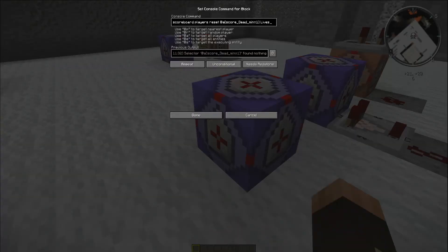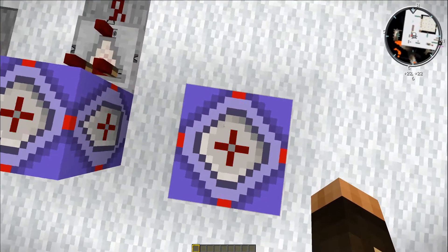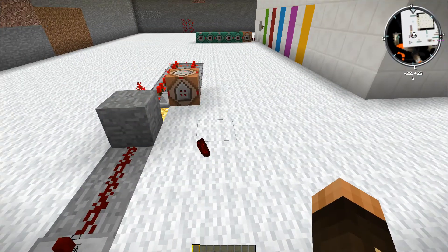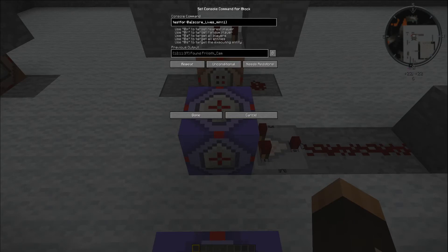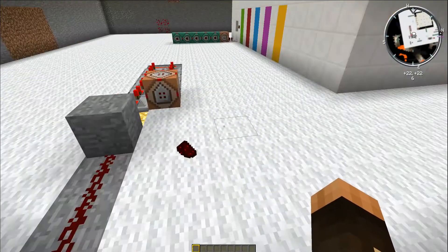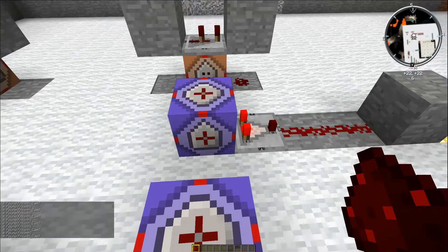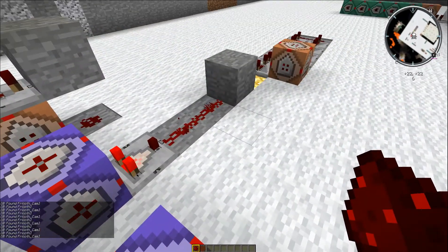This command block uses the dead objective we set up the other day. If a player dies, the dead objective increments by one, and if their dead score goes up to one, it resets their live score — so the player's live score reduces down to zero. So: this checks to see if a player has died; if a player has died, it resets their live score to zero; that command block tests to see how many players are left with a live score of one; and if you've died you've got a live score of zero. These both need to be always active, otherwise they won't continually check. I'm also currently testing whether I can get the command that removes players from the list on the right-hand side — previously on a clock — into an always-active repeating command block, because that's going to cut down on a little bit of lag as there's less flashing redstone.